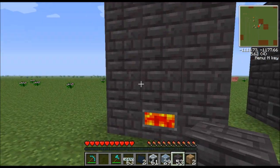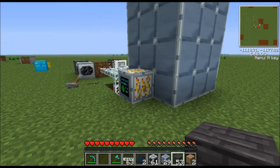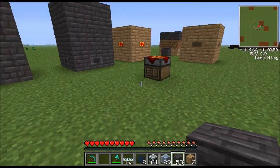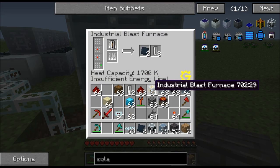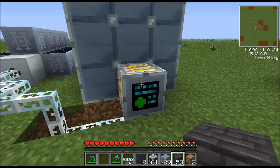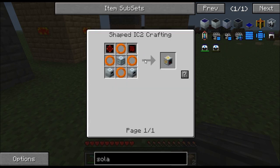Once you get enough bricks, make your blast furnace — you're going to need steel shortly. Next, you'll need an industrial blast furnace. This thing is very difficult to make. Here's the recipe: you need electronic circuits, an advanced machine block in the middle, induction furnaces, and a copper-nickel heating coil.